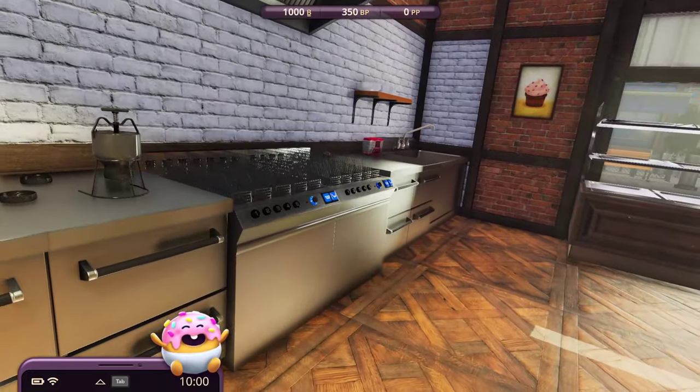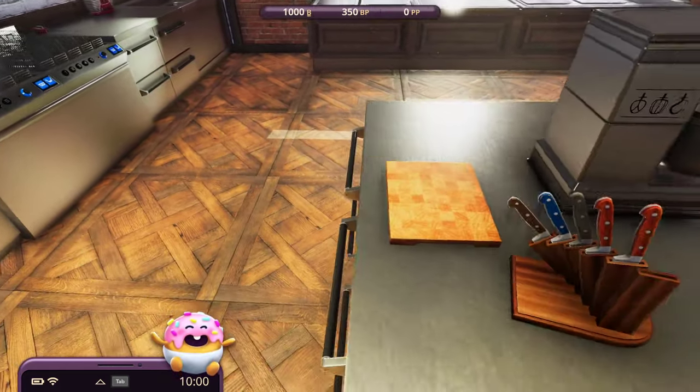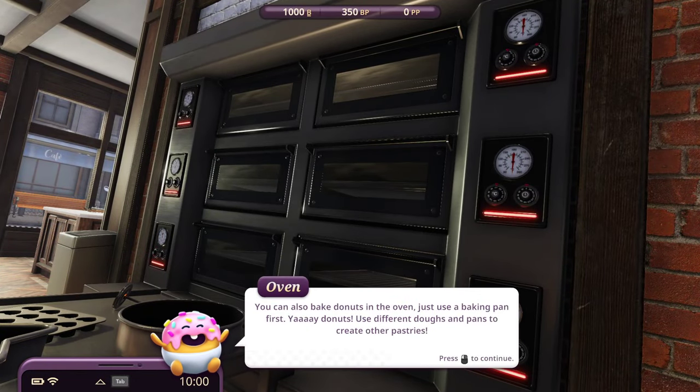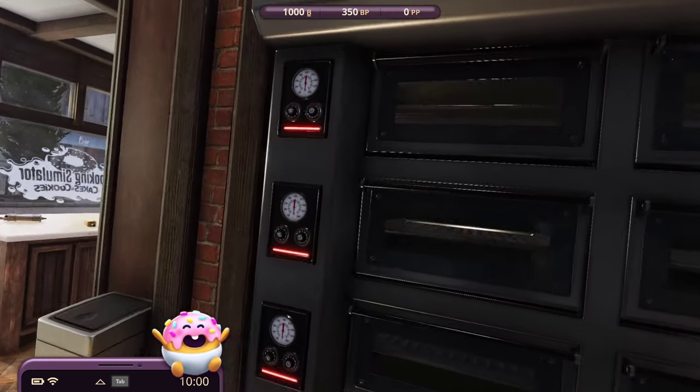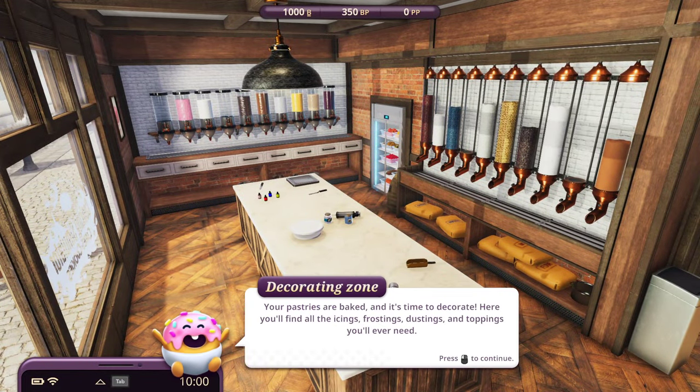Moist enough! Once you have your dough, push the button to fill the deep fryer with oil and start cooking some donuts - yummy! So this is for doughnuts. You can also bake doughnuts in the oven - just use a baking pan first. Decorating zone: your pastries are baked and it's time to decorate. Here you'll find all the icings, frostings, dustings and toppings you'll ever need. Even fresh fruits!